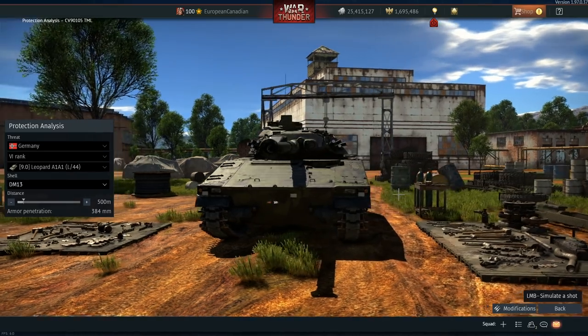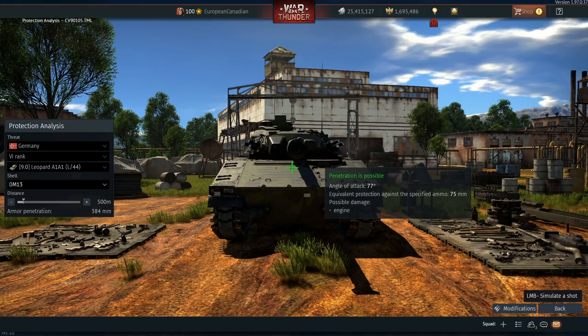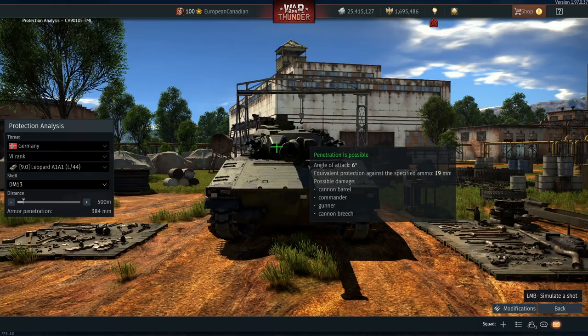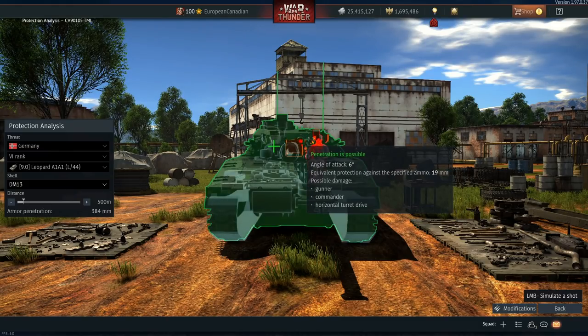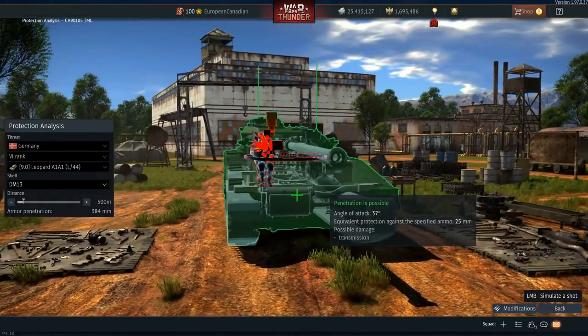As you can see, 24 millimeters worth of armor on the lower glacis, 75 millimeters on the upper glacis, and the turret itself at 19 millimeters and 67 or 40 millimeters respectively. This thing is not well armored.